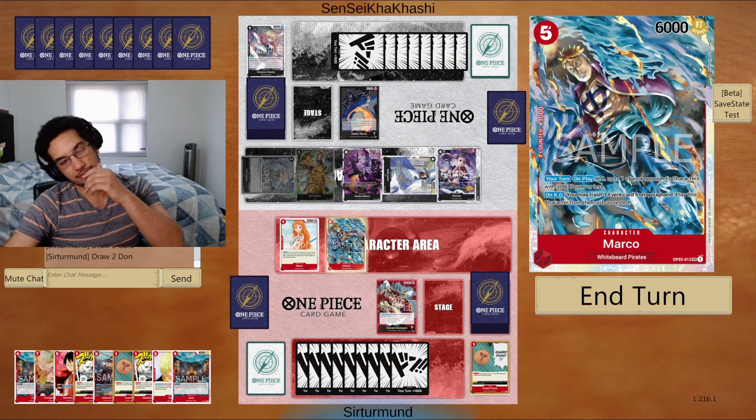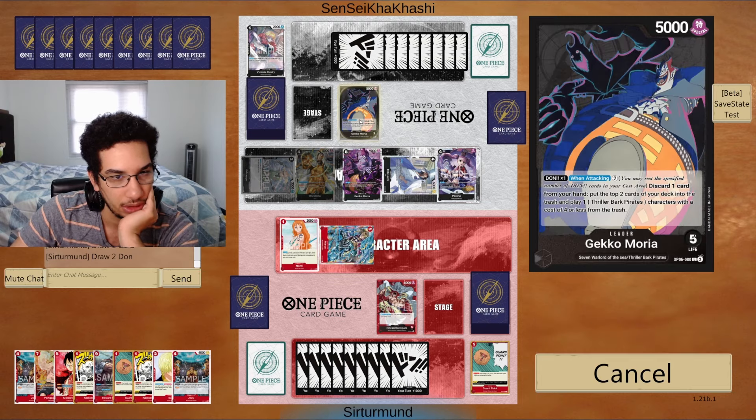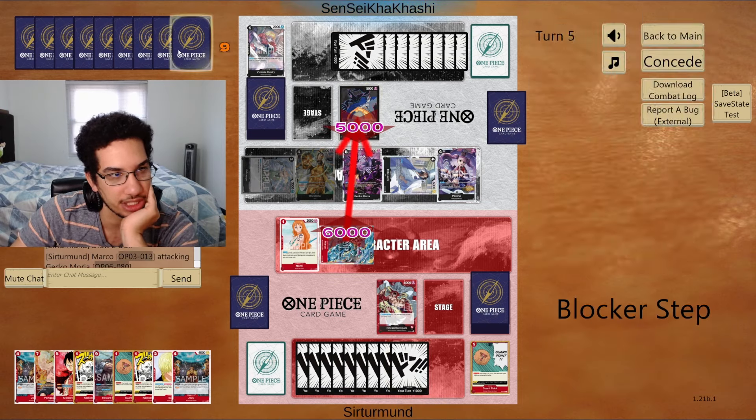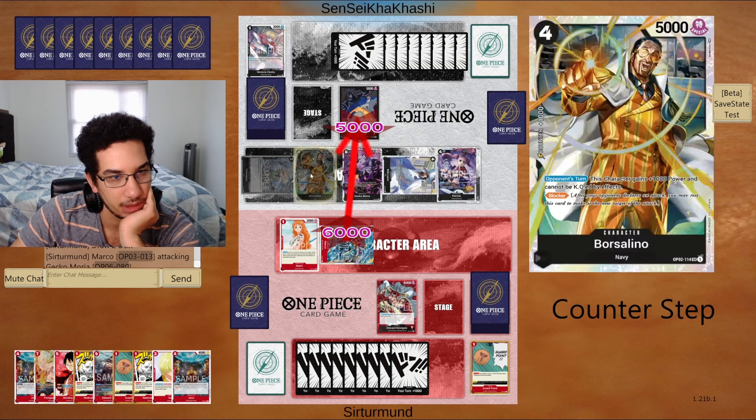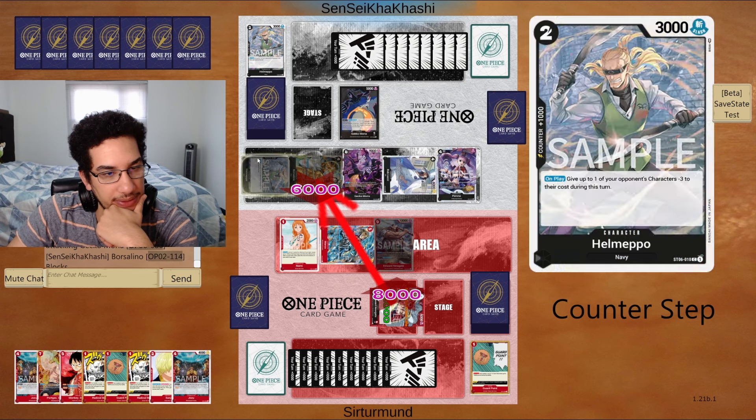Moria gets back Borsalino, giving them a blocker. They only have one attack now which we counter with Guard Point, since we'll need the Don for events next turn. We go for Newgate. Question is: do we attack into their life with Marco? We have events to bring Marco back, so we can go for six to force a card, then attack for eight with Newgate to force the blocker and two more cards. The opponent has no 2k counters in their hand — they just told us by spending three cards.